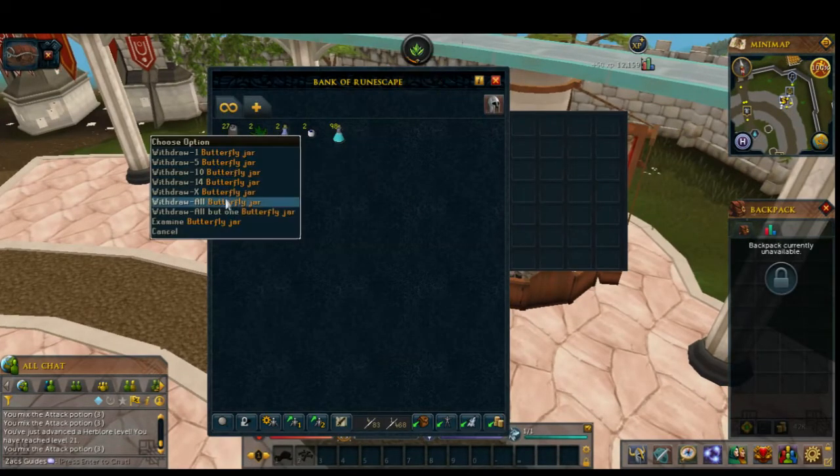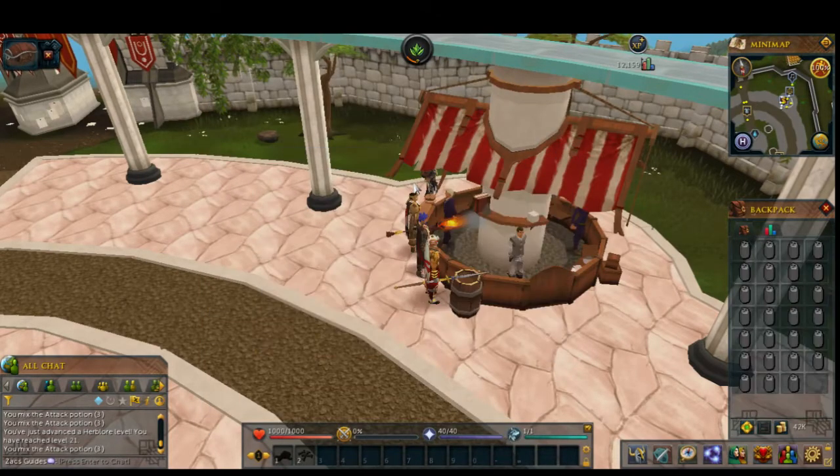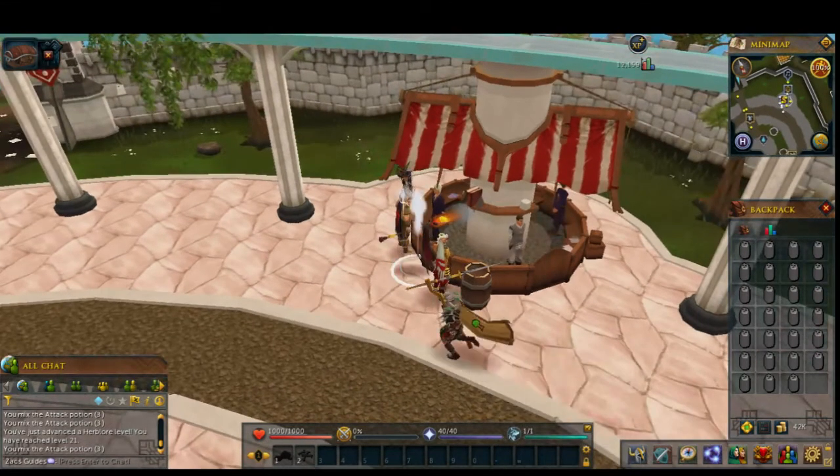I'm going to take all my butterfly jars out and now I'm going to show you guys how to get across this area. There's going to be probably about five or six lodestones I'm going to open up as I walk over here - all very, very useful to have. I'll be right back once this teleport gets done.